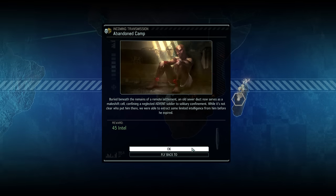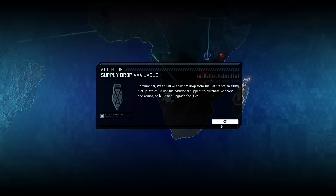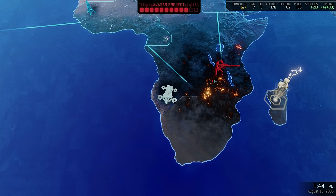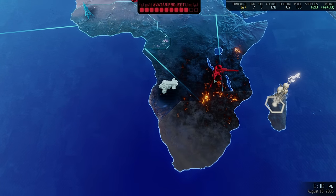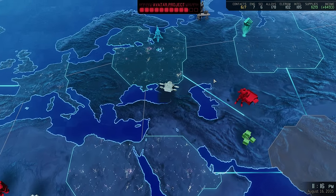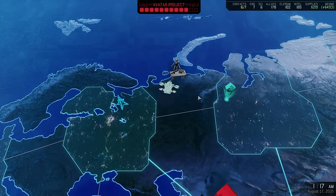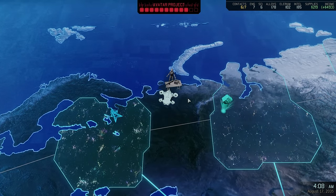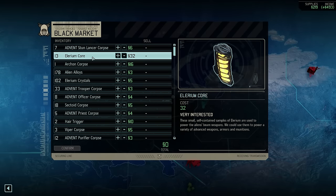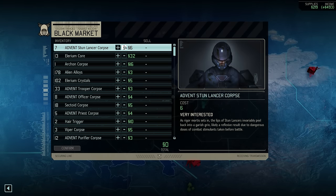And there we go, we have claimed 45 intel. At this point it would be a very good idea to see what we can do with them, so we are once again flying over to the black market. This time however we are not purchasing anything, I would just like to see what's available. We can also see here that the market is particularly interested in stunlancer corpses, Illyrium cores and Archon corpses. The latter two we will definitely not part with, but we have some stunlancer corpses to spare, so let's sell three, which still leaves us with four - enough to produce another spider suit, a project where they are needed.